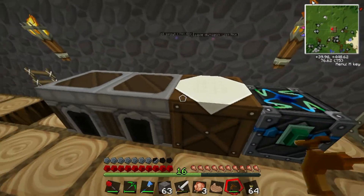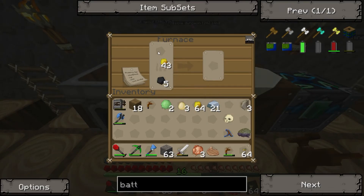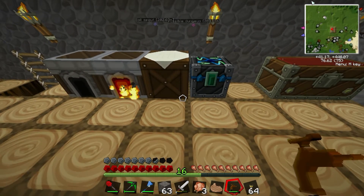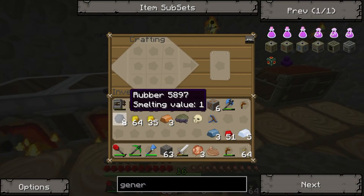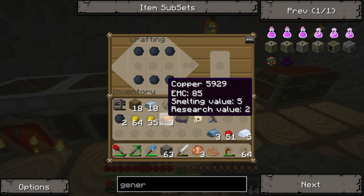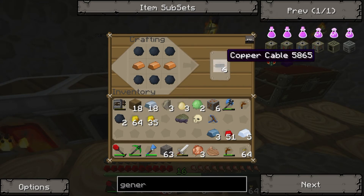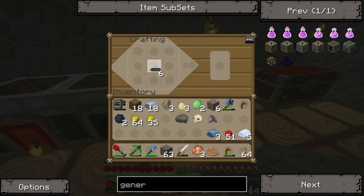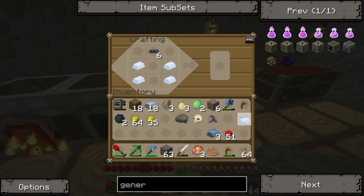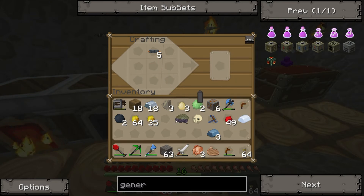Look at that. Now what we do is we throw it in the furnace. We make rubber. Alright, let's see here. Where's my rubber? And the copper. We've got six wires. We need this. Where's my tin? Oh yeah, there it is. Tin. We need those. Two redstone. And we have our battery.